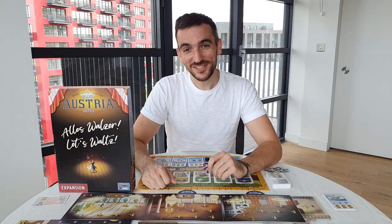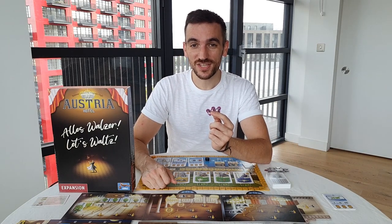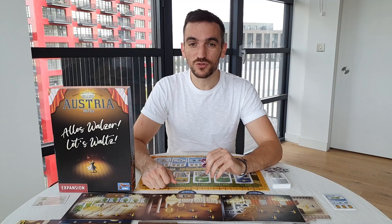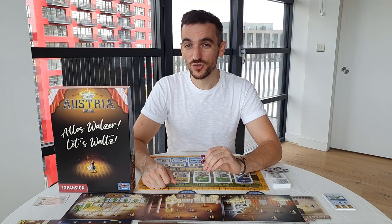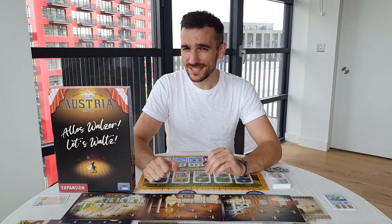It's time to dance. The first module entitled Vienna Ballrooms sees players add 10 of these dancer tokens in their color to their supply. Now instead of sending a satisfied guest to their room you may instead send them as a dancer to one of the three ballrooms on the table for a different way to score points. However the only way to do this is to spend a brand new resource called champagne which unfortunately will not be that easy to get hold of.